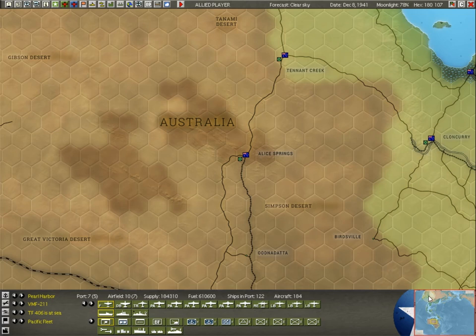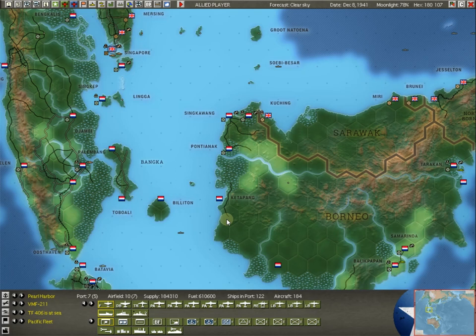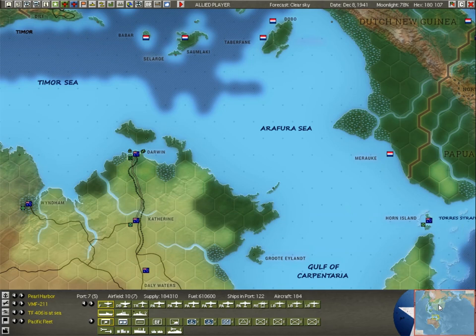If we go over to Australia, you'll see Australian flags. Up here in India, you see the British flag. Dutch East Indies, you see the Dutch flags. Every one of these flags is a base. This entire game is built around bases — bases are where everything, for the most part, happens. You can do amphibious landings, and we'll talk about those, but 98% of this game is structured around bases. Every one of those flags stands for one where certain things can happen.